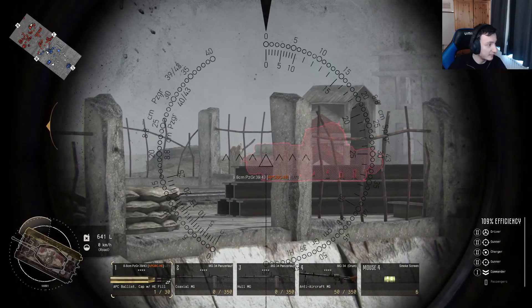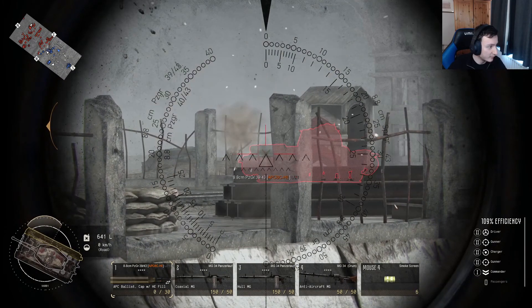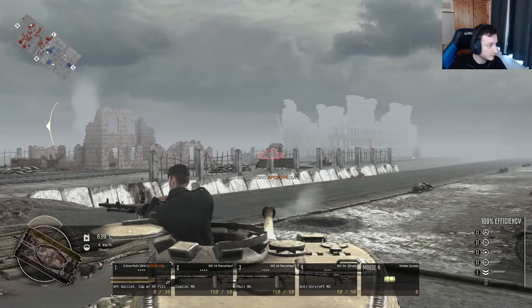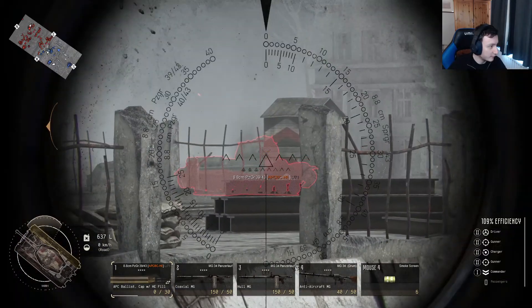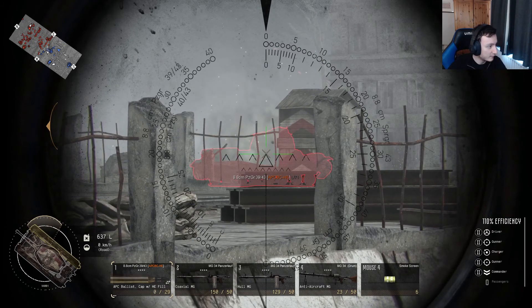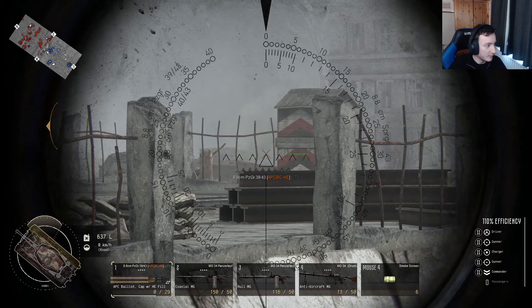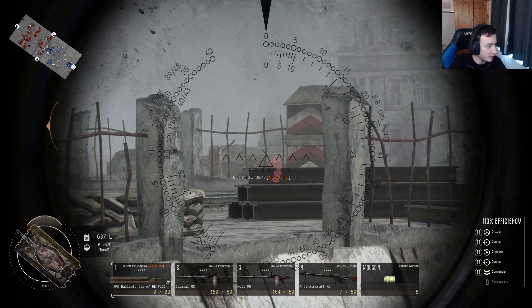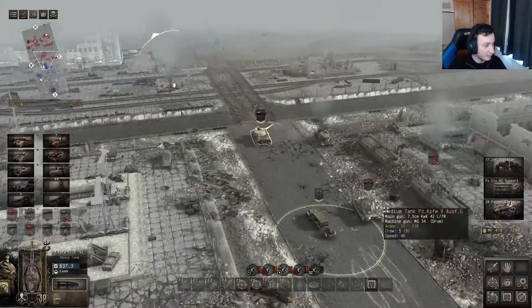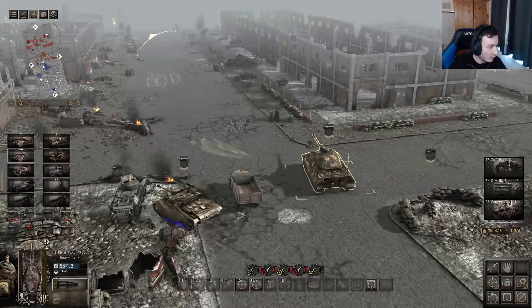I can see the IS-1 — I can just about make out the edge of it. Hold on — I have a clear shot. Come on... yes! Booyah, taken out! I think so — you always have to shoot it twice just to be sure. There we go. It was so powerful the shot went right through the tank.